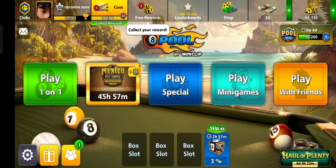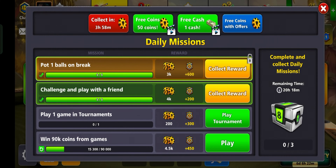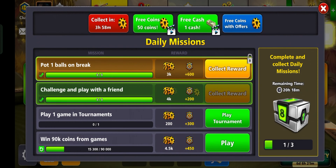Complete daily missions and challenges. 8 Ball Pool often provides daily missions or challenges. Completing these gives you extra XP and coins, helping you level up faster.